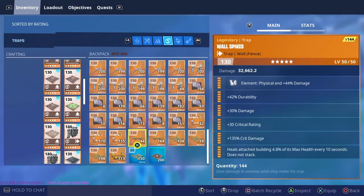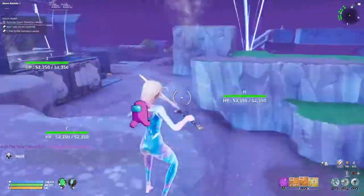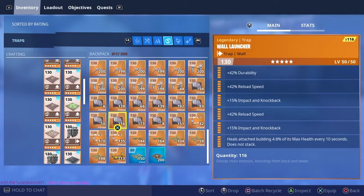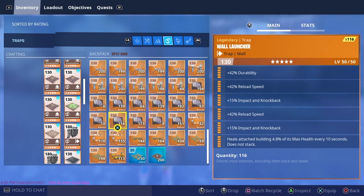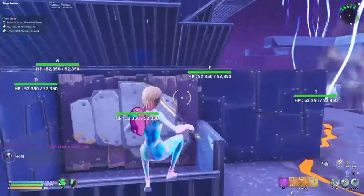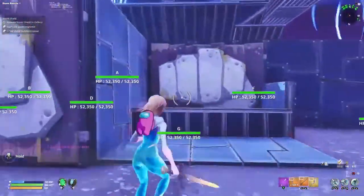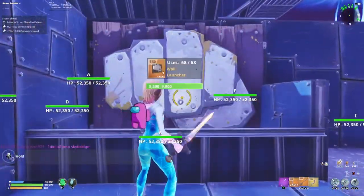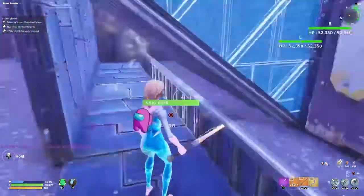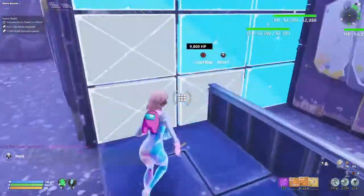Healing. Wall Spikes, healing. Wall Launchers — Husks will beat those. I have some healing on these. I'm not sure if I have healing, but just have healing on that Wall Launcher.